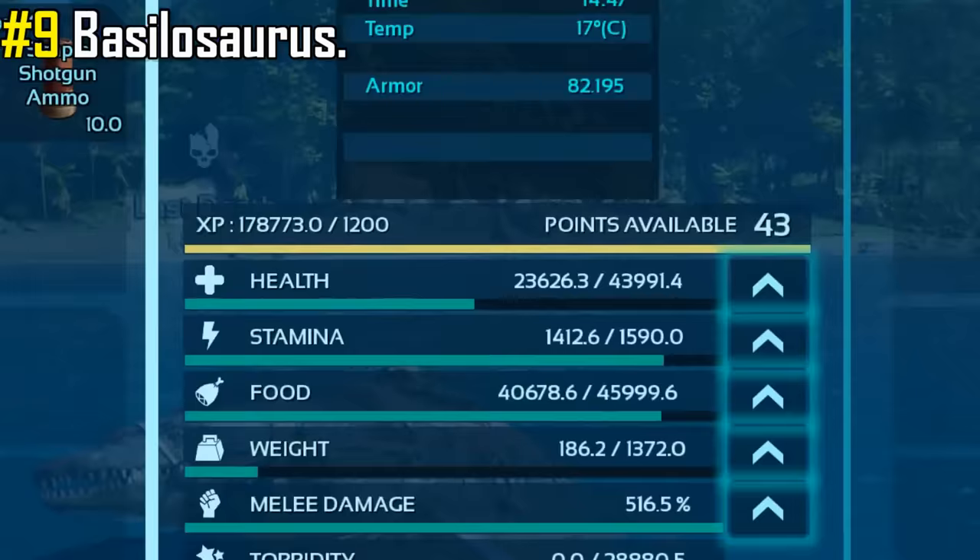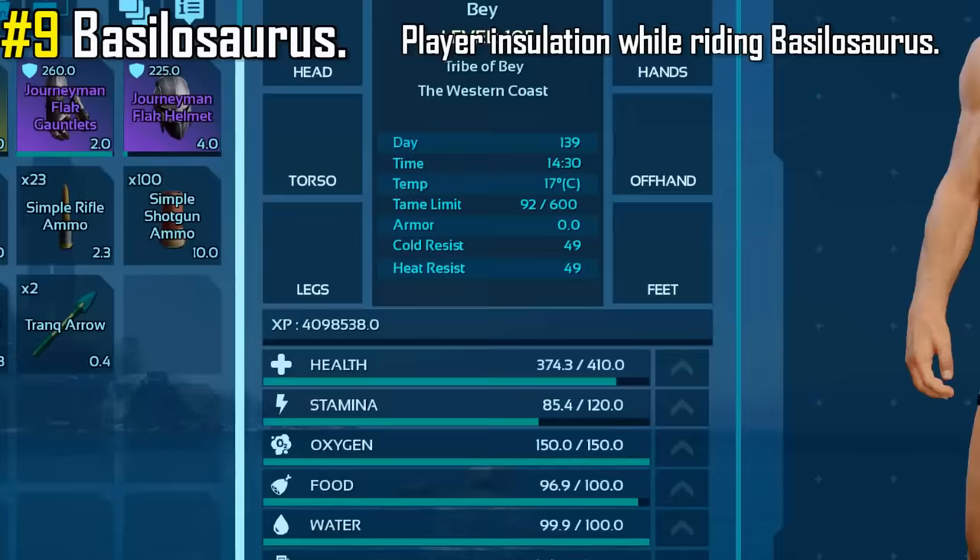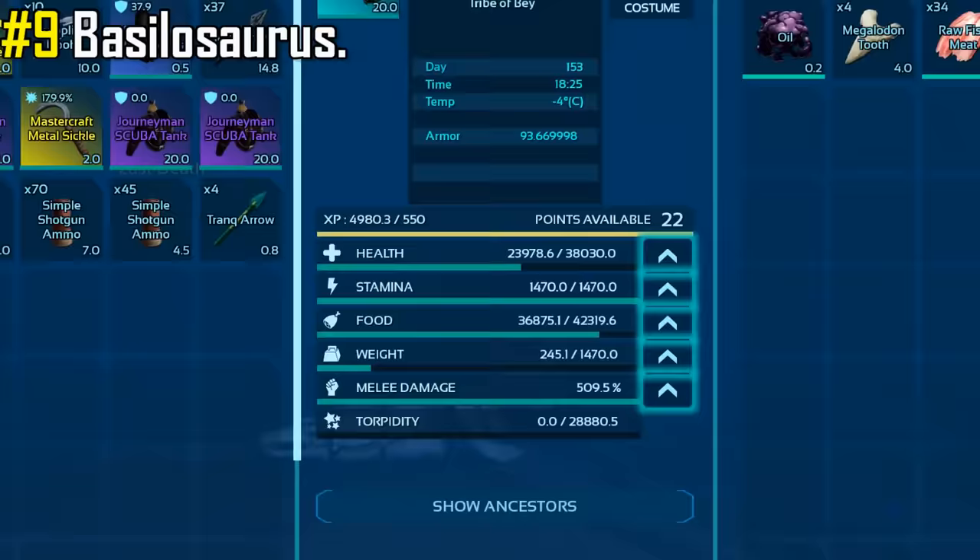And if that wasn't already enough, they will also keep your player nice and warm when riding them, massively boosting your insulation stats. They do take health damage when below a certain depth, but it is rather minimal, especially considering how much health they have.